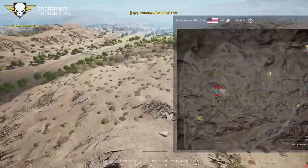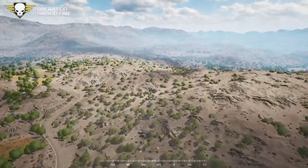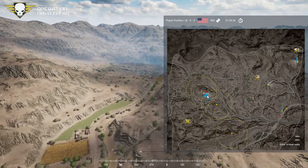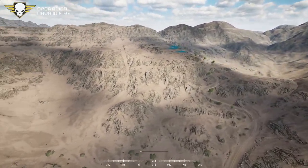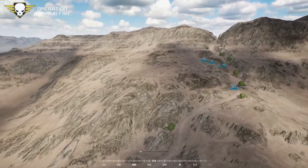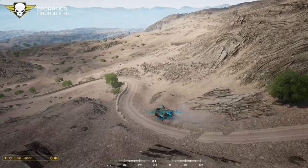We're live — round two of Operation Navajo Fire. US forces are now pushing south on the main MSR out of the far corner. Commentary noting they've never played the NATO side of this map before, only the insurgent side. One host remembers just sitting on hilltops on this map — round two is underway.